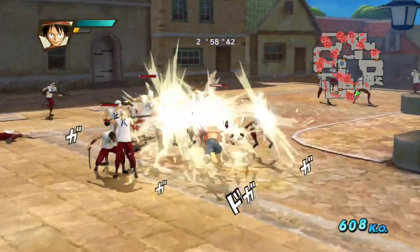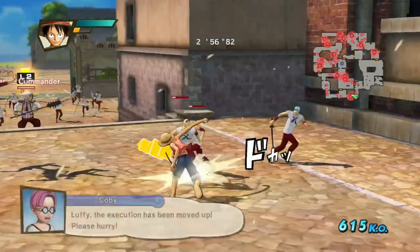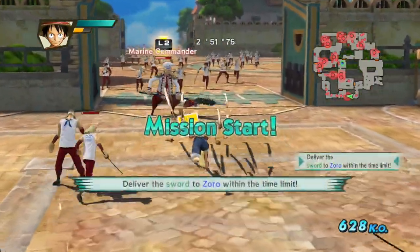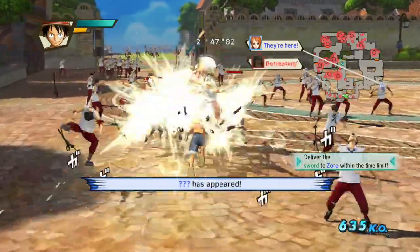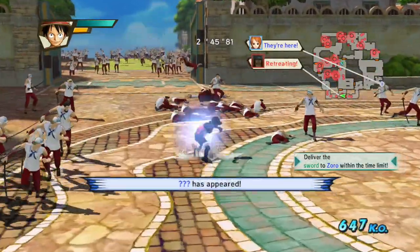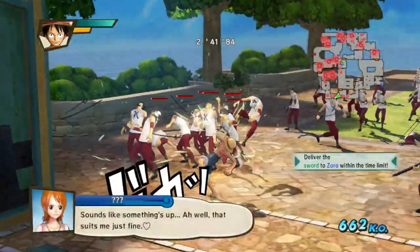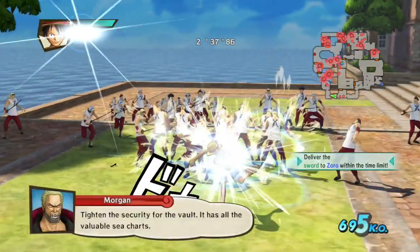We have three minutes to get there — time limit. One thing I love about Luffy is just his speed and ability to keep running and fighting. We can get to Zoro in time, I'm sure. There are so many enemies compared to the other games. Hey, Nami's here — I actually know she does appear in the first part.